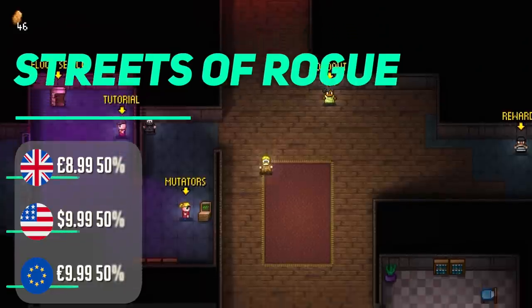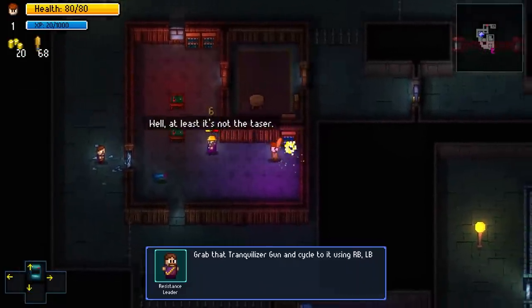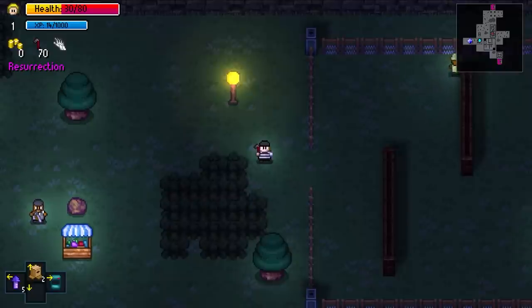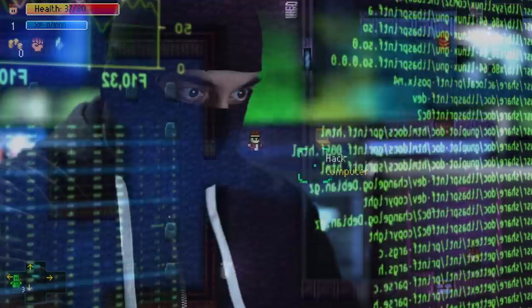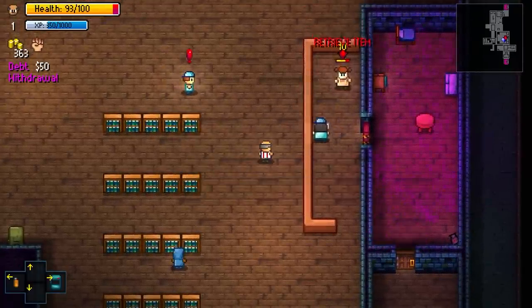Streets of Rogue is a roguelike that features fast-paced action and is set in a city instead of the usual dungeon synonymous with these games. It looks a little like Enter the Gungeon, but this is all about choice. There are 24 classes — most are unlocked as you start with just six — and you can essentially be whoever you want to be and tackle the game however you want. It leads to intriguing runs, and when you throw in multiplayer with up to three friends alongside you, this becomes even more exciting.